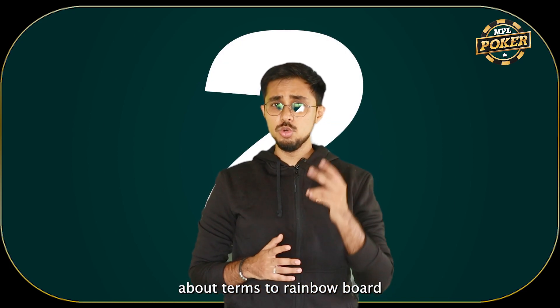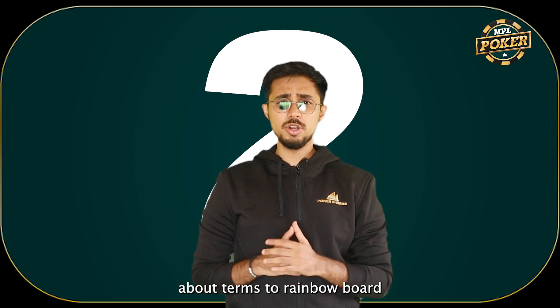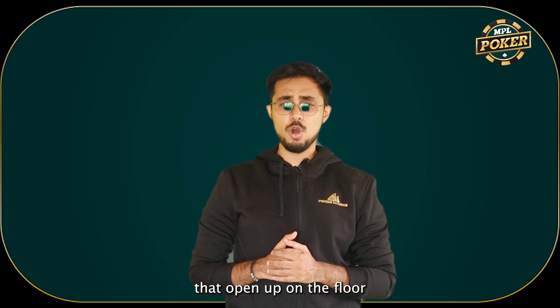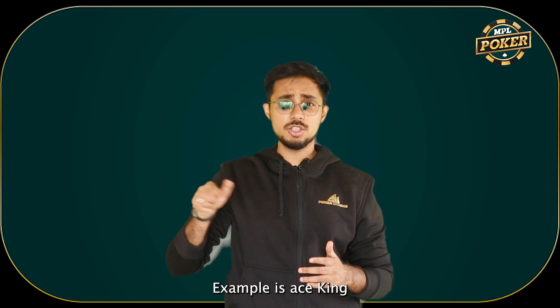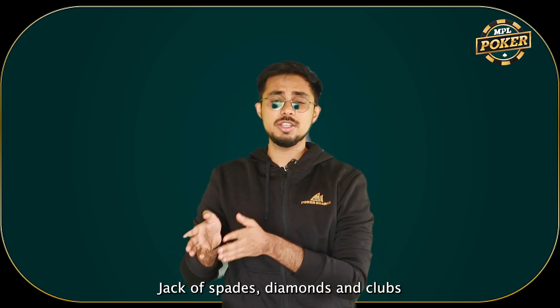Now let's talk about term two: rainbow board. A rainbow board is when all three cards that open up on the flop are of a different suit. Example: ace-king-jack — one of spades, one of diamonds, and one of clubs. So here what you're seeing is all different suits.